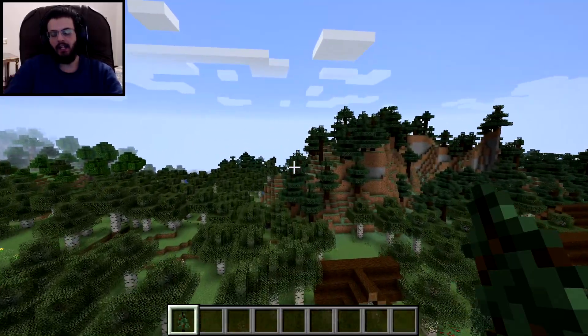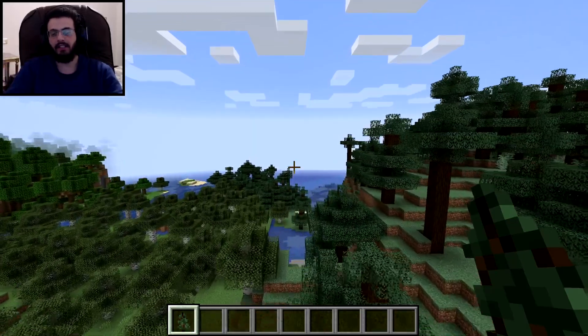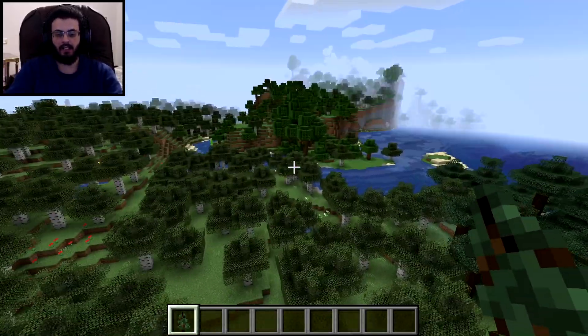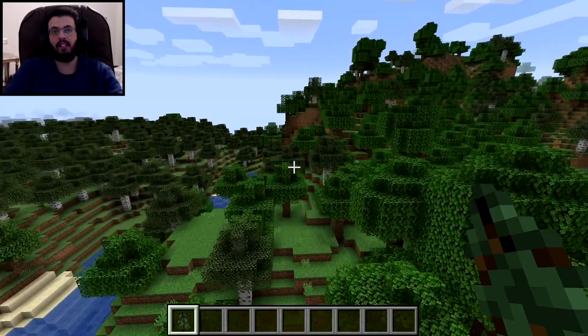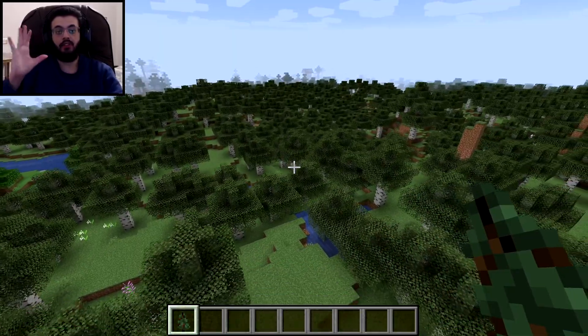RTX is basically a new technology in the video game industry, but only works in the latest graphics cards, which are the RTX 2080, RTX 2080 Ti. It basically makes the light look cooler. And actually, Minecraft for the first time ever enabled RTX to be working inside the game. It's basically just on beta, but it's actually really cool — it actually looks really awesome.